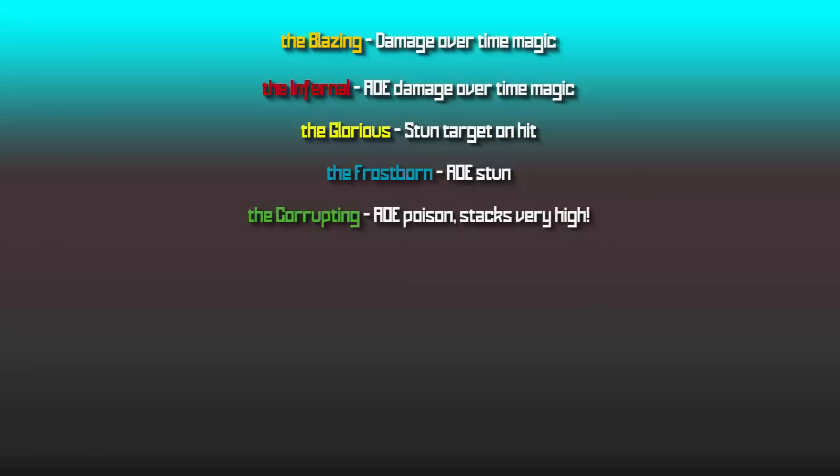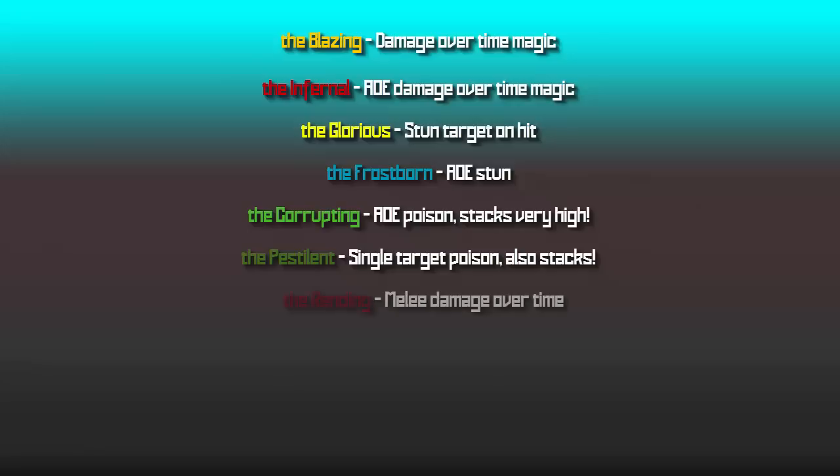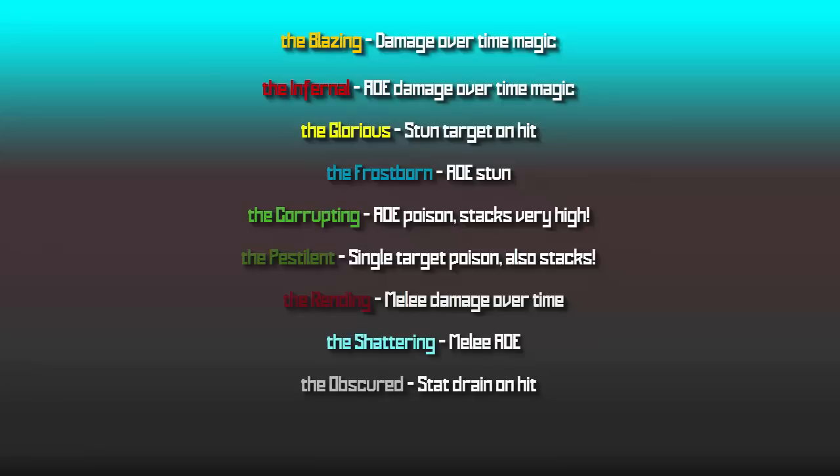Corrupting poisons you in an AoE and stacks quite high, so having an antipoison is very useful. Pestilent is a single-target poison — same thing, bring an antipoison. Rending has a melee damage over time. Shattering has a melee area of effect. Obscured has a stat drain on hit — if you don't have overloads, avoid this demon in particular. Lastly, Terrifying halves adrenaline gained and also has a blind on hit, making adrenaline potions very useful against it.